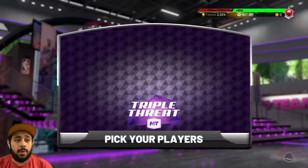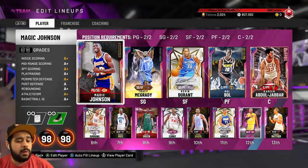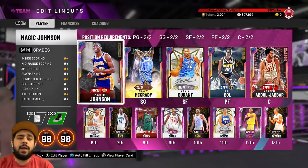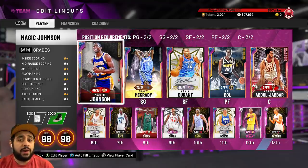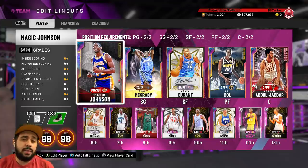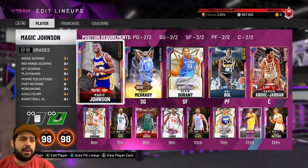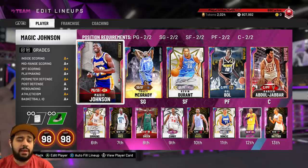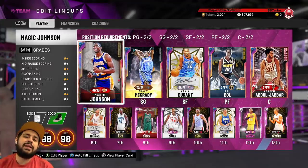We're at 807,000 MT — we're big ballers now. I'm going to be streaming later today so I've got to edit this video, bring it out to you guys, give you the Locker Codes and updates to the Triple Threat Online event. We're going to call it right there — hopefully you enjoyed this episode of No Money Spent. We got up to 800,000 MT and got a free Galaxy Opal from the Locker Code. If you enjoyed it, leave a like now on the video, subscribe, check out the Throwback Thursday video to 2K19, the previous No Money Spent episode, and the pack opening. Thanks for watching — see you in the next video.